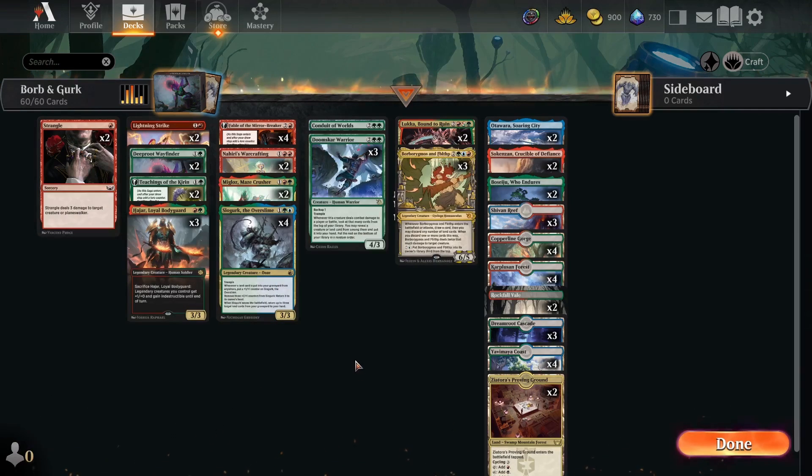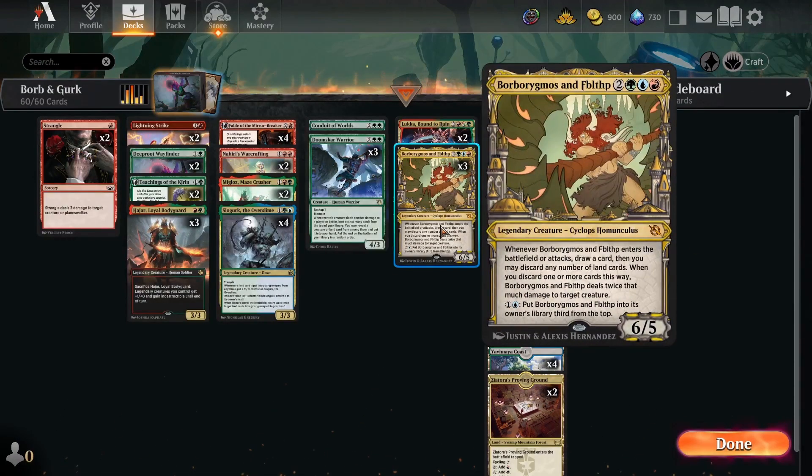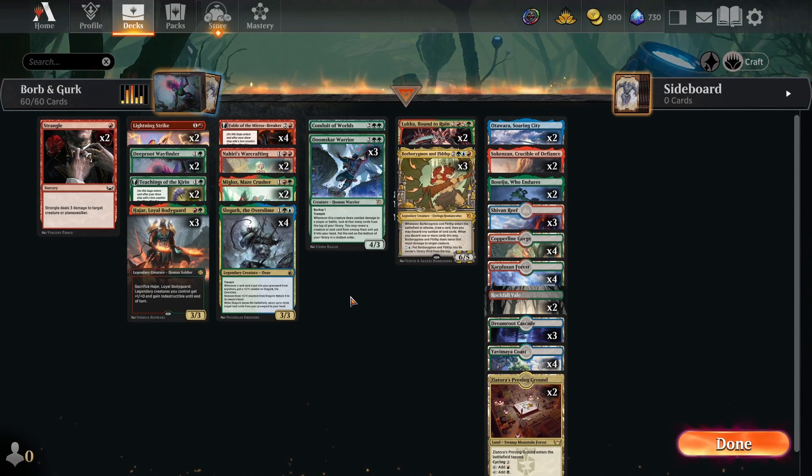You can pop the counters off Slowgurk, bounce it, return those lands, and when you attack with Borborygmos and Fibblethip you can just rinse and repeat. This deck has a very fun late game full of value — bouncing Slowgurks after channeling your channel lands, bending them to Borborygmos, blowing up your opponent's creatures.